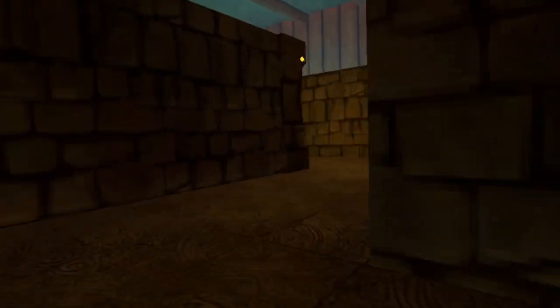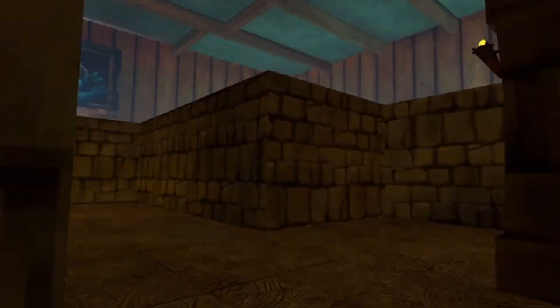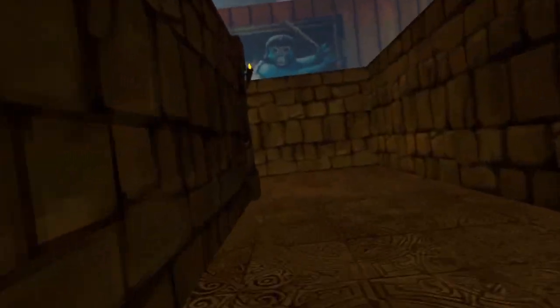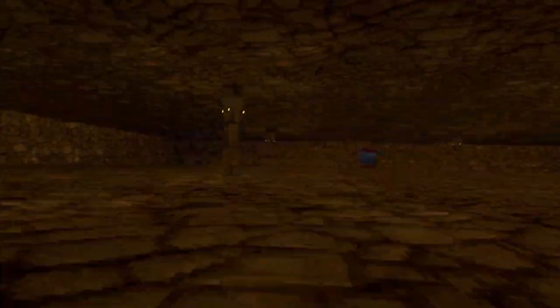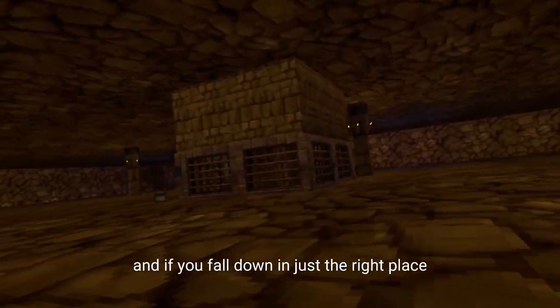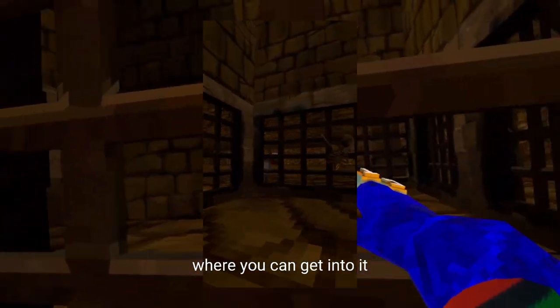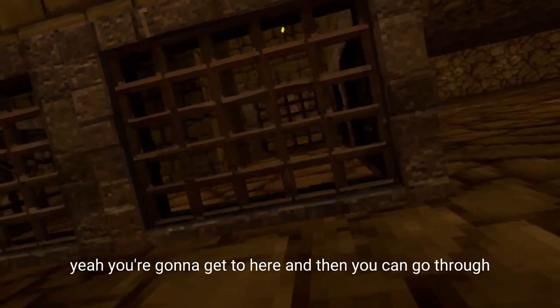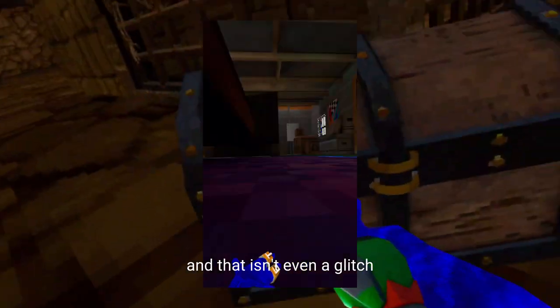I'm going to complete smith. I thought that was a new thing. I'm going to get it done. Well, if you fall down in just the right place, you'll go into here, and then you can go through this little hole right there. If you go down that hole and go out, then you'll stay small — and that isn't even a glitch, that's a feature.